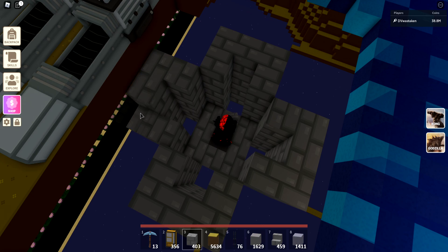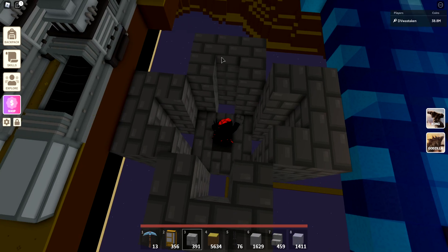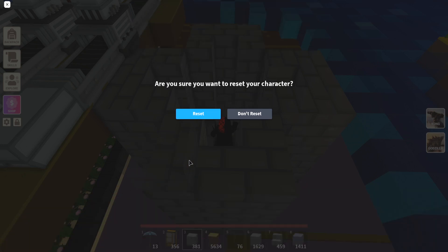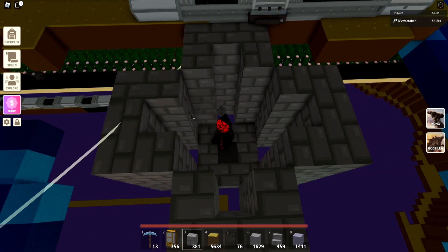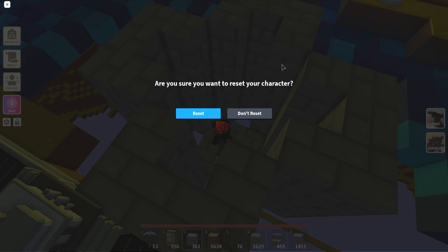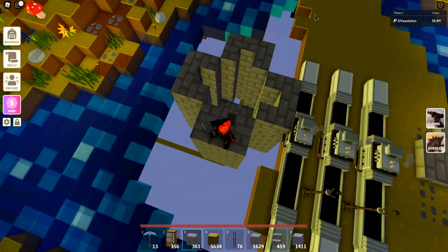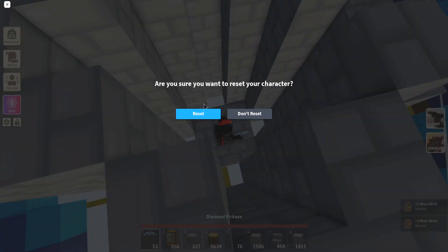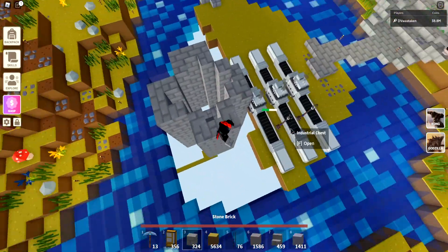We're just going to build this upwards — it's got to come out of the ground a little bit because we don't want someone escaping. When you come down, you don't want them to be able to get out. See how I just reset and jumped up? We need to bring this up again so they can't jump out. Still able to jump out — so we need to go up a little higher. Let's bring it up one more time.